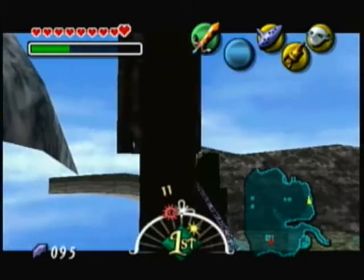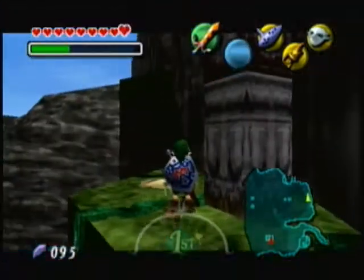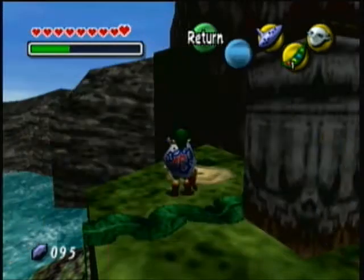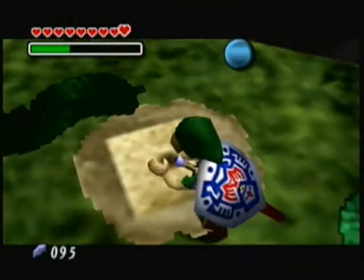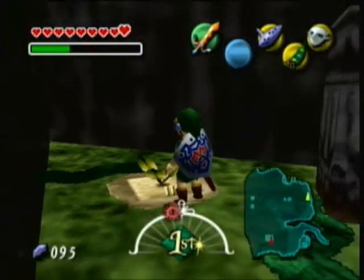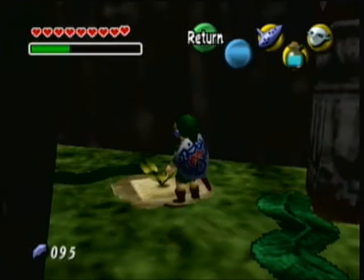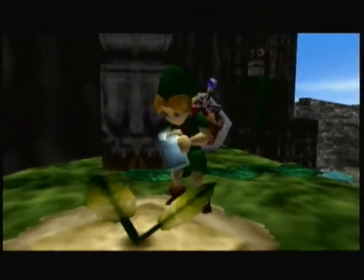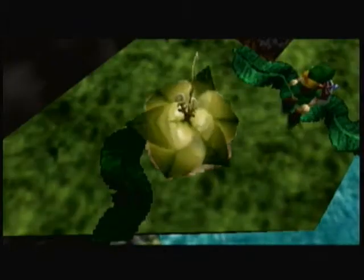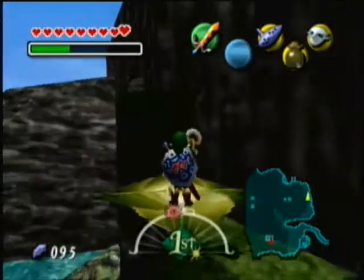Around this area there's also a hole you can go down. That hole has a couple of cows, and if you recall from a couple videos ago, you can get some milk by playing Epona's Song whenever you're near a cow. Let's use the Spring Water to make the bean grow. There's actually a song we'll be able to get in the coming videos that will allow us to make it rain, but we're not going to be able to get it for just a little bit longer.